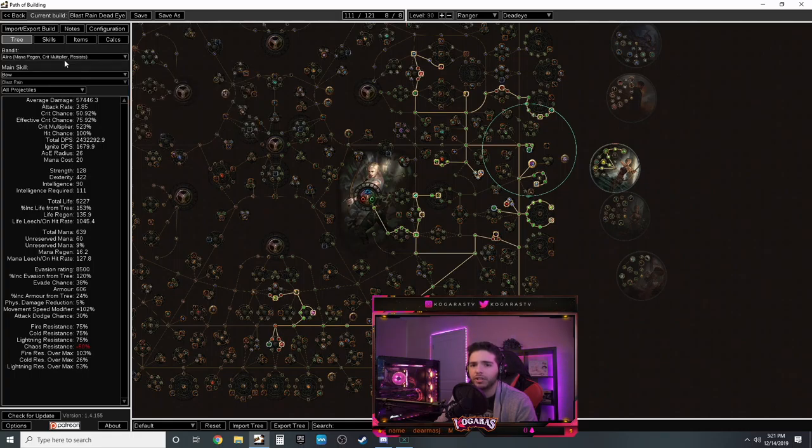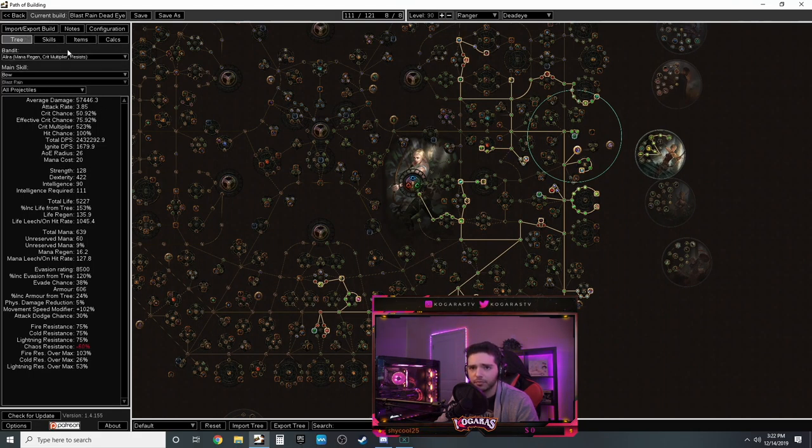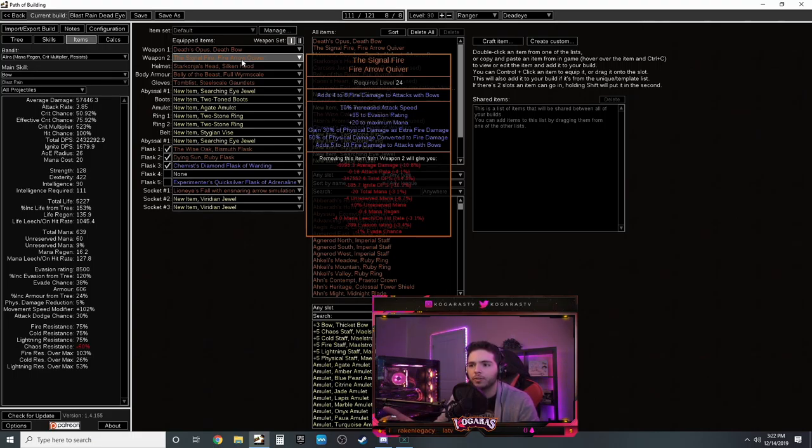With Point Blank you're going to be up in their faces doing huge damage. The totems will also get the 30% more damage bonus if placed close to enemies. If you want to play it safe put the totems further away and it'll be 10-20% - still very good. Pick up life, the jewel socket, projectile damage, accuracy, attack speed, and more life. Bandit choice is Alira for all three builds - if you're a crit build take Alira, otherwise get the two passive points.